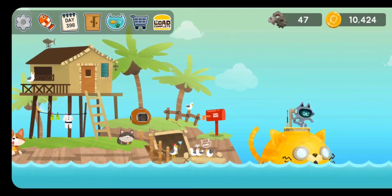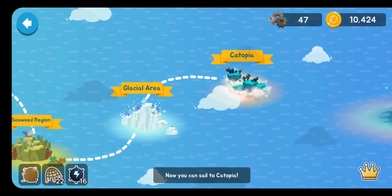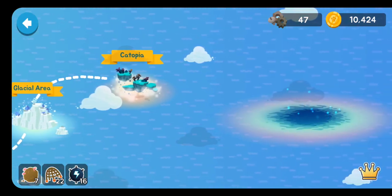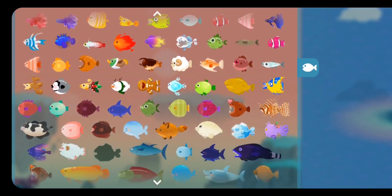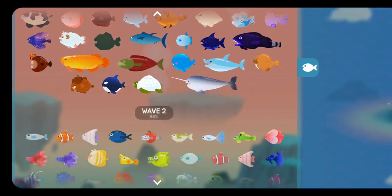Look how cute it is. It's a little kitty. Hi kitty. Anyways, here it comes. It's called Cat-topia. And the cool thing about Cat-topia, as you can see... drum roll please... everything is unlocked. Check this out. Everything that we've gone to up to this point is here in this one. It's crazy.